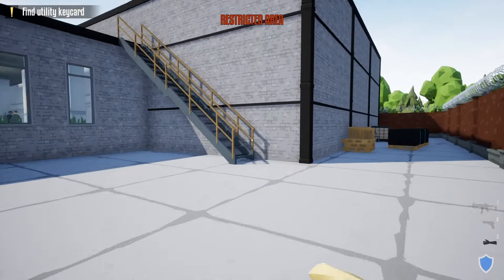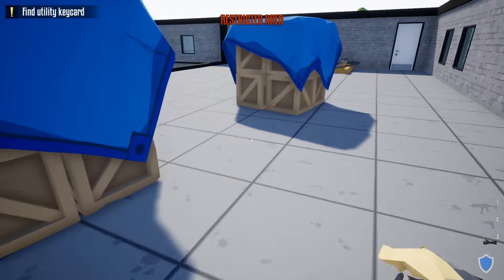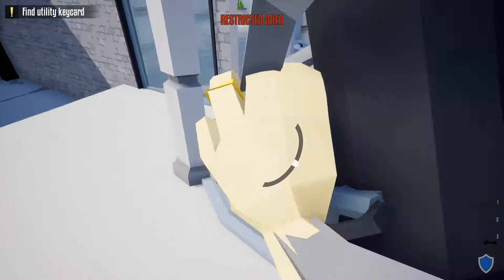Go up the staircase to the roof. Instead of taking the door that's right in front of us, we're actually going to take an immediate left right behind these boxes and drop down to the front door.